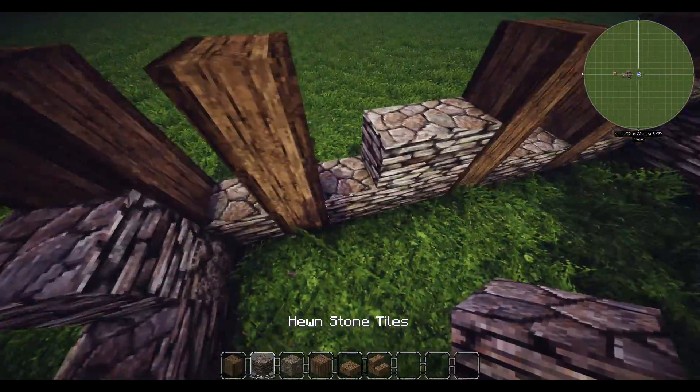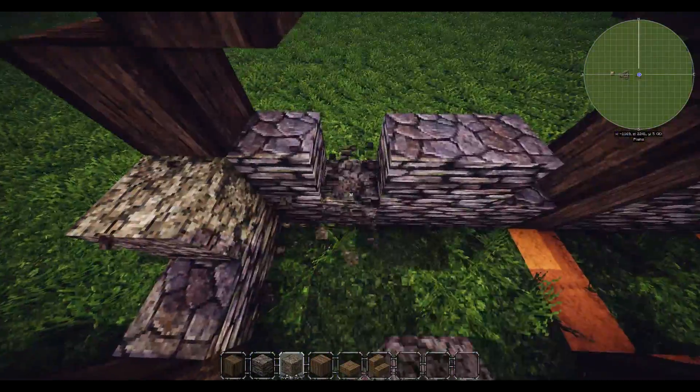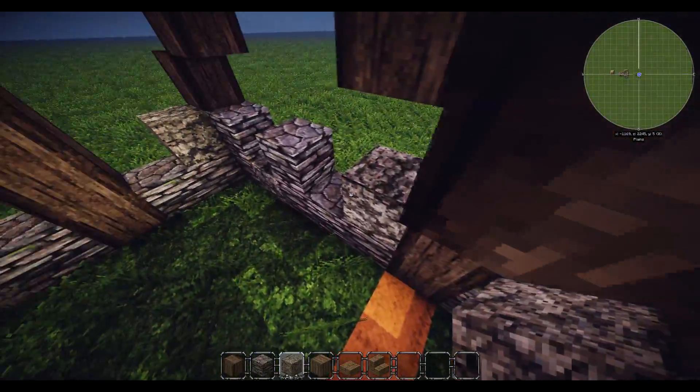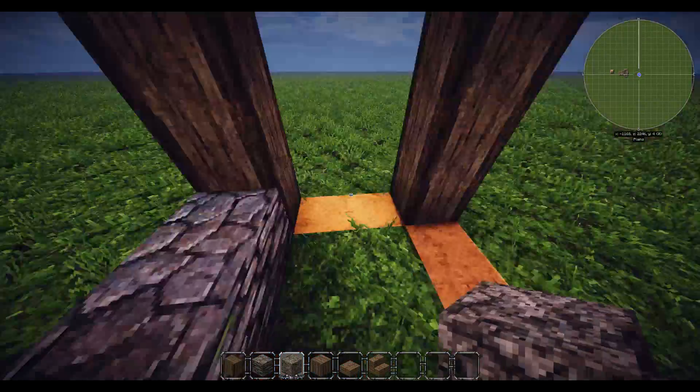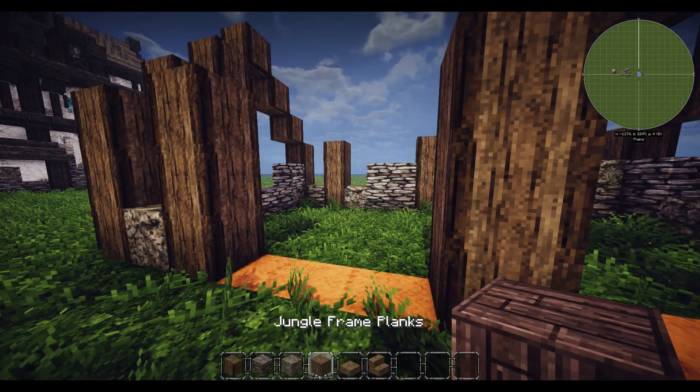Put that in there, and there - maybe one there, one up there, one down there, one up there. Not there though. Like that - that's pretty much it done. Now grab your jungle frame planks.